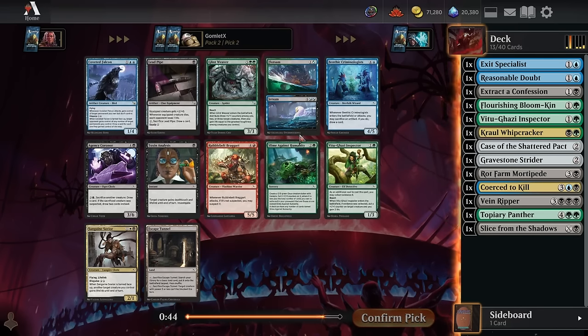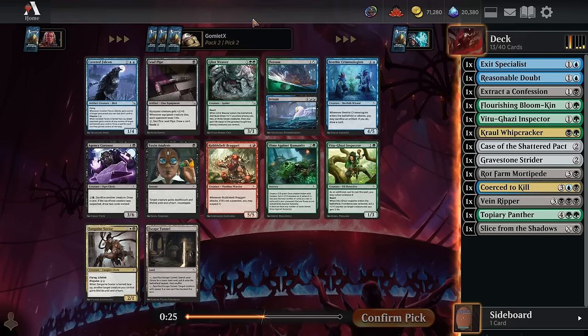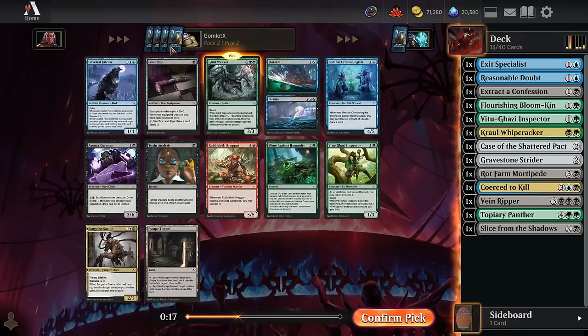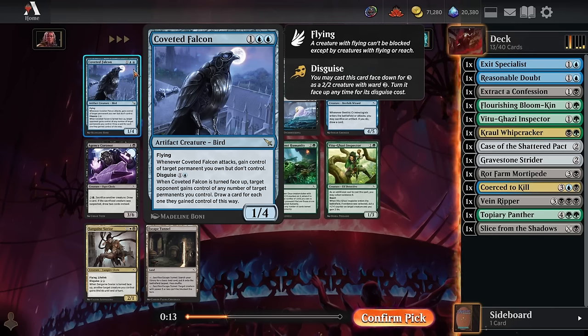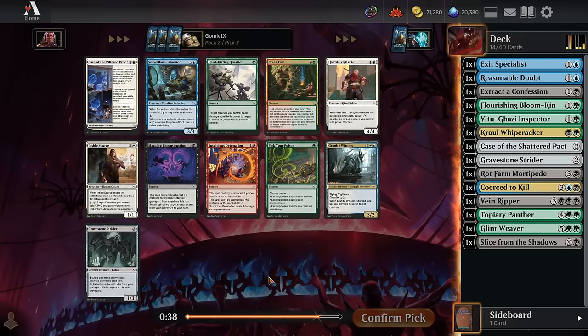Pack 2, pick 2. Lintweaver is a super fine finisher — 7 mana for a 6-6 reach at worst, and you gain 6 life. You can also spread those counters around wherever you need, which is really nice and flexible. Works quite well with our Flourishing Bloomkin ramping up into it. I'll take the Lintweaver. Coveted Falcon is fine too — pretty easy to just draw a card off it. You flip it up, give your opponent one of your lands, attack, get the land back, and draw a card. It's just a weird design — a good card you should run but I don't like the design.